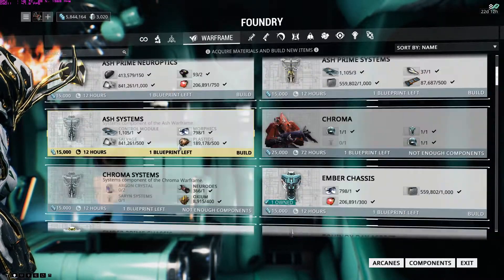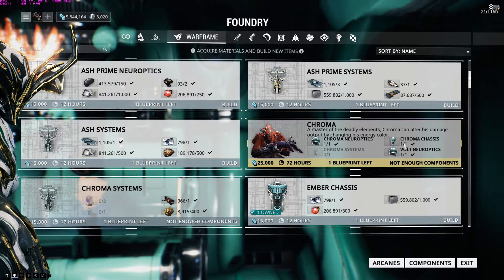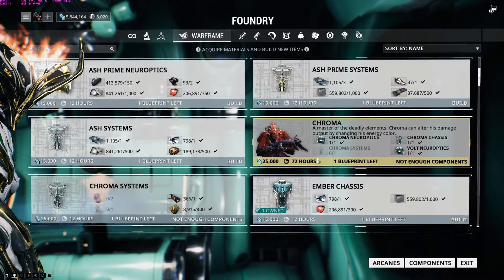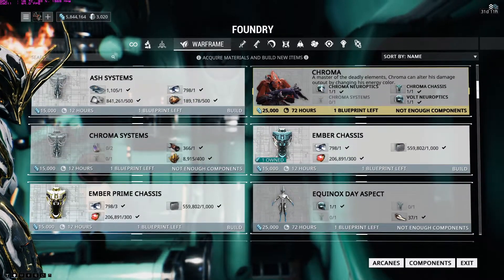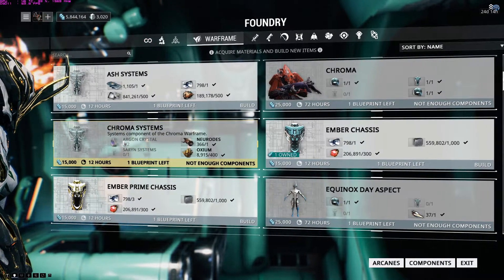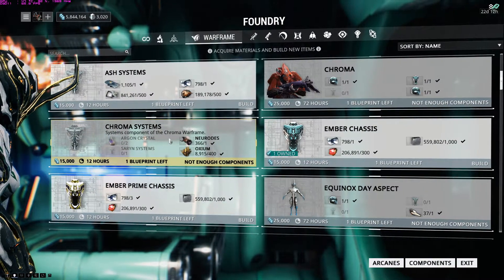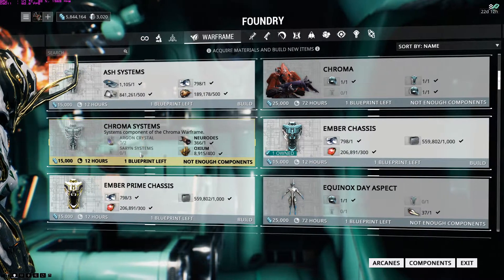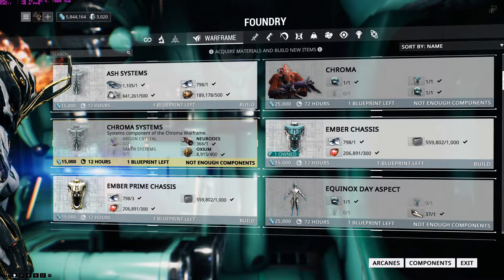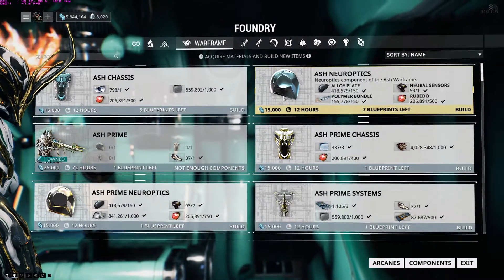Here's another example — Chroma, another Warframe. I've already built the Chroma Neuro, the Chroma Chassis, and I have the Neural filled. I still need Chroma Systems, and I have the blueprint for that. To build Chroma Systems I need two Argon Crystals and one Sarin Systems component. Once I get those, I can build the Chroma Systems and then build Chroma.